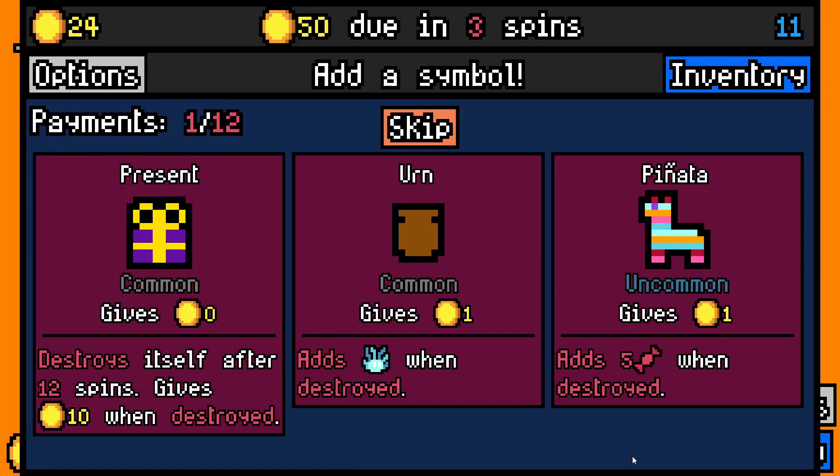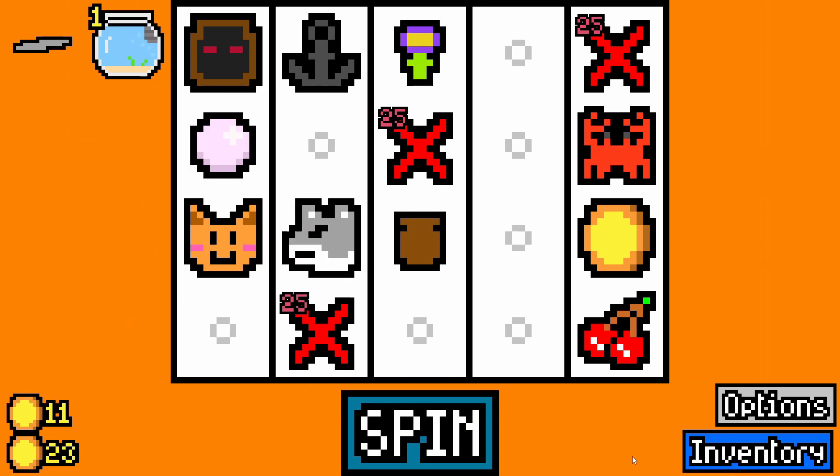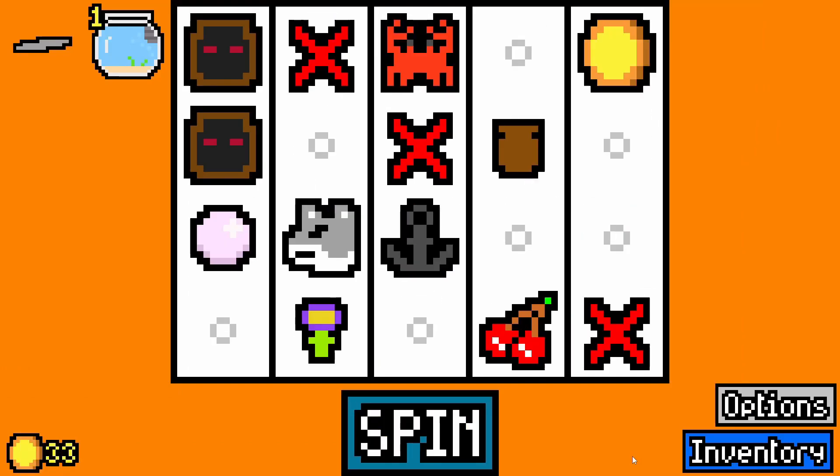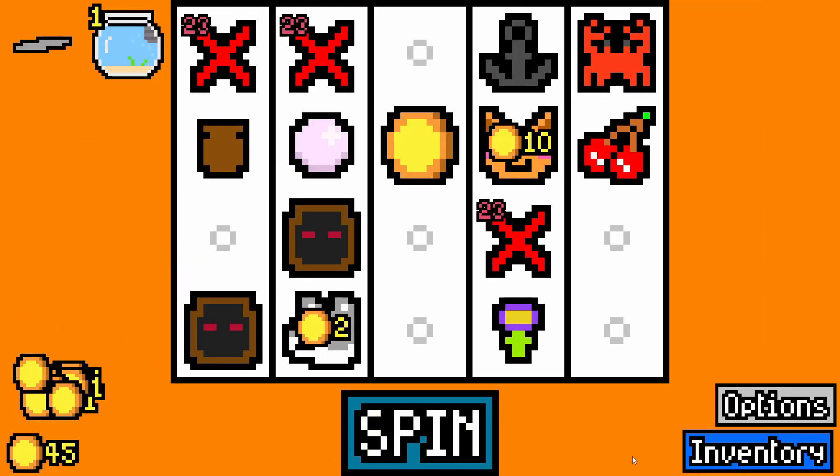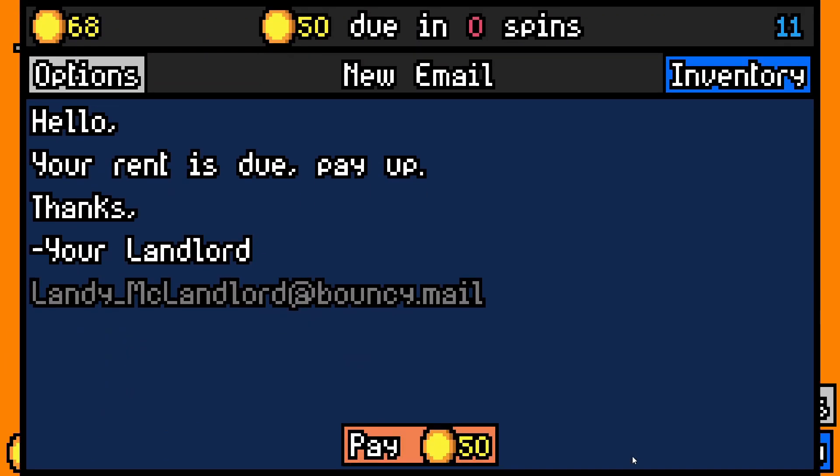Goldfish tank — that's good. I'll take an urn, that's fine. At least my goldfish is earning me money. Another cultist there is good as well. Milk for the cat is fine — again, we already have a cat so I don't need to worry about that at the moment.